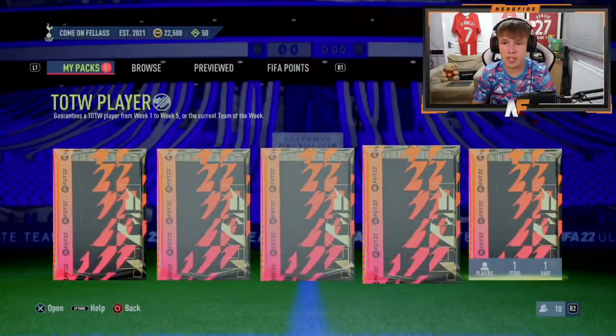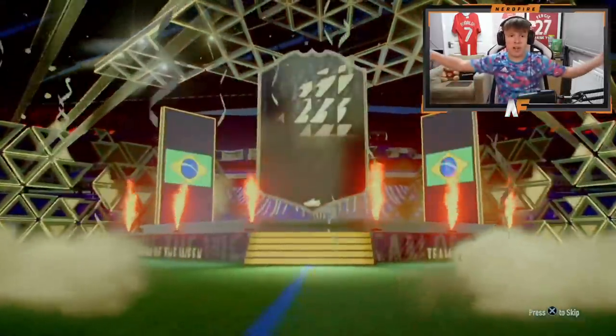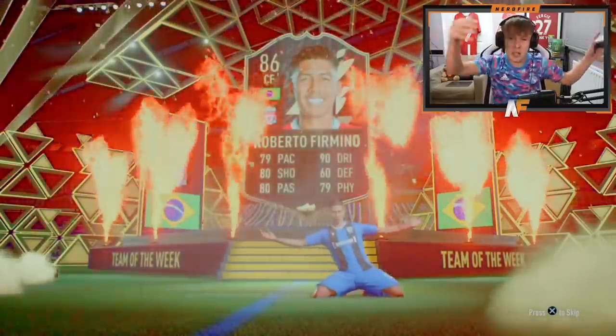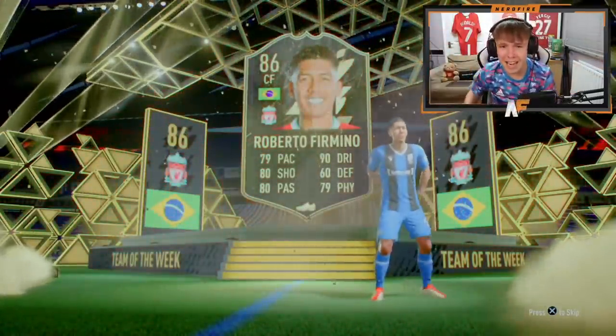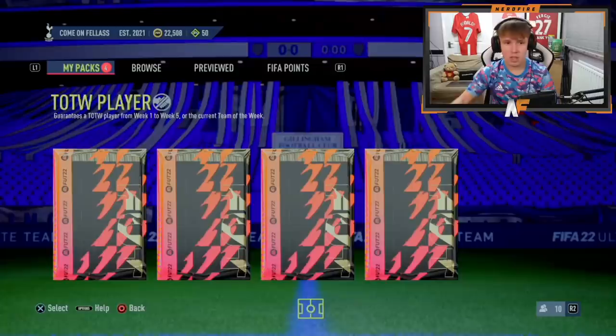Shout out to Max — we've got five Team of the Week packs on his account. Let's go through these and see what we can get. Hopefully we can finally see a walkout from these TOTW packs. It's a walkout! It is a walkout — Brazilian, striker, Firmino. Finally! The first pack we open on Max and he gets a walkout. We love to see that. Big dubs.